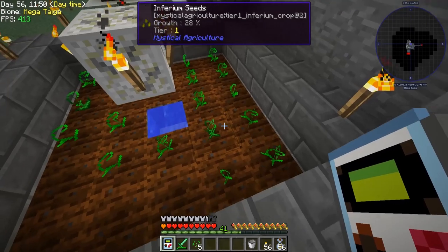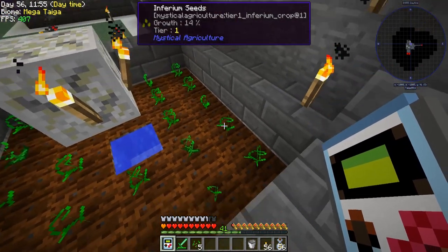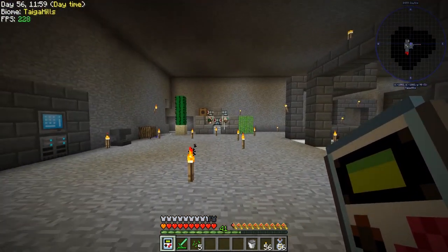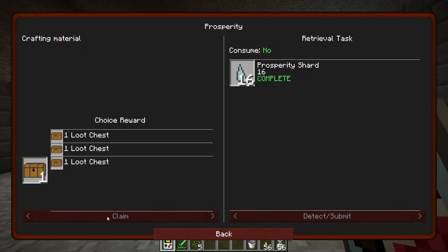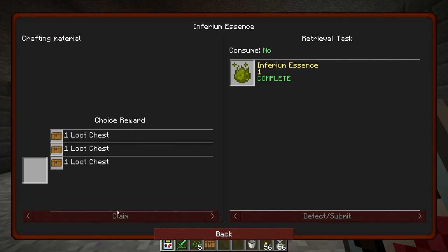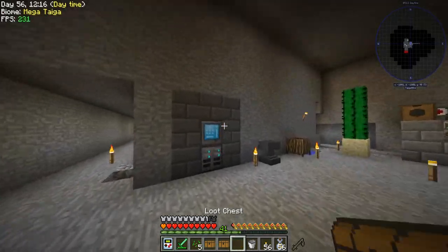It might be a good idea to follow the quest chain. Growth is at 28 on this one, 14 on this one, and still zero on that one — it'll catch up eventually. There's a quest line and we do get prosperity shards from it. Let's make some base crafting seeds while we're at it.